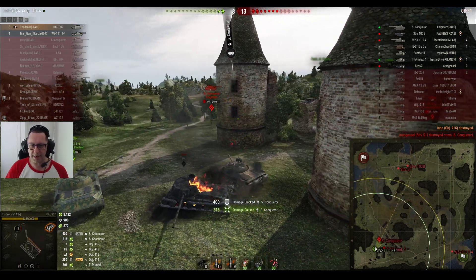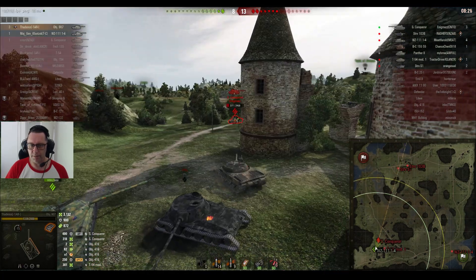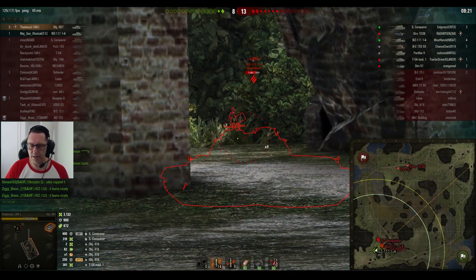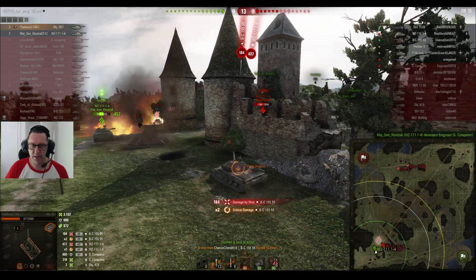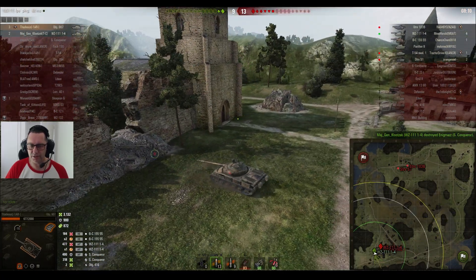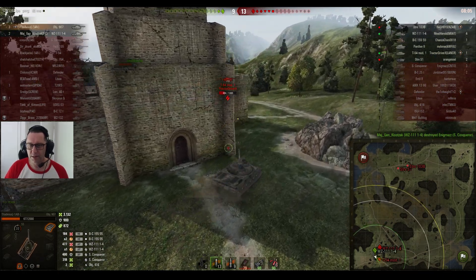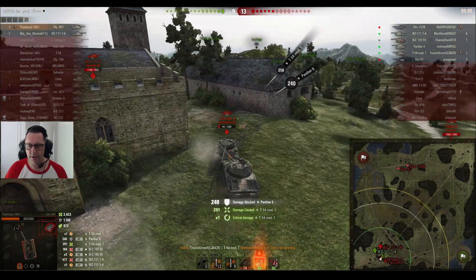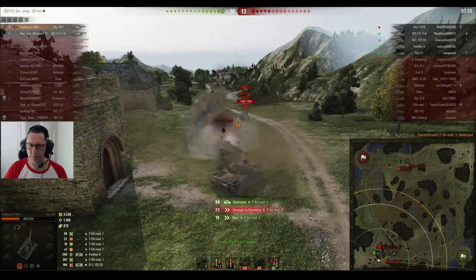The Super Conqueror is probably the last tank he wanted to see there, but he's only on 377 hit points, so Thaddeus will be pretty happy about that. That shot doesn't quite go through — he's got heat rounds, 320 damage for heat rounds. That Super Conqueror is on 377. The WZ picks up the kill — 9-13 the score, still two versus six. He's lost his commander and can't use his first aid kit for another 80 seconds. He's coming around here — he's probably thinking he can make the T-54 mod 1 pay for this mistake. Gets a little bit of ram damage in. He's down to 94 hit points — Thaddeus will beat him on the reload. He uses the dead tank as a bit of cover.